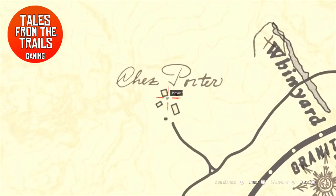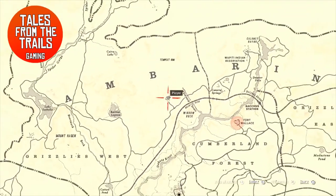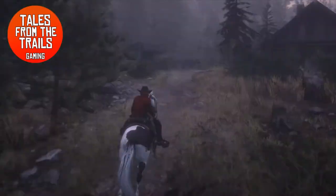It's simply this little allotment at the back, and this is the map location. It's Shea Porter — I can never pronounce it — it's right there on the map, and that is where you need to go.